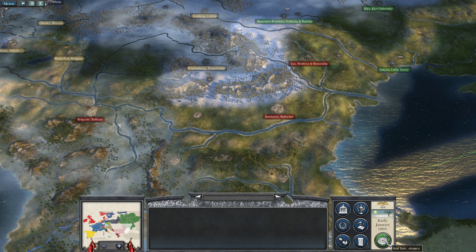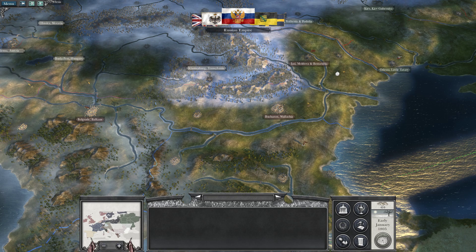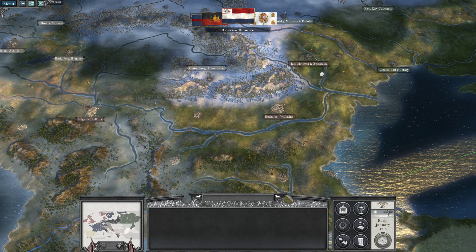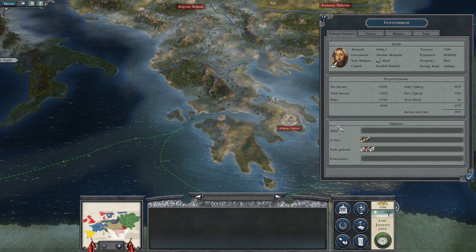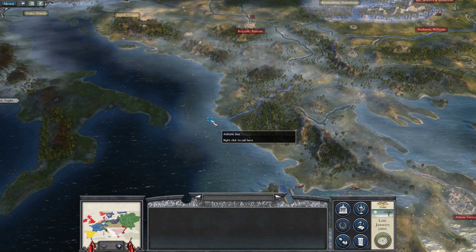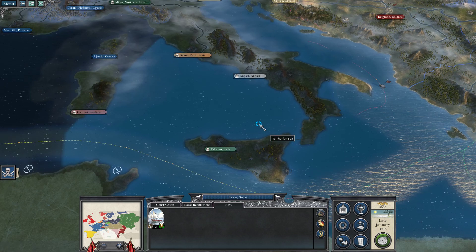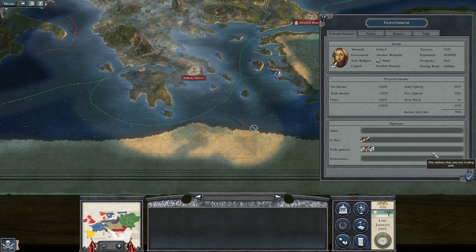The Austrians declared war and the Russians joined them — that's unfortunate. Russia joining our enemies is confirmed. Let's take a look at trade: I can't trade with anyone new right now. The enemy has a trade port we can raid, so I'll do that. We'll keep recruiting trade ships to boost our economy a bit. There's a coffee trade post here — I'll take it. We should expect an attack from the Russians soon.